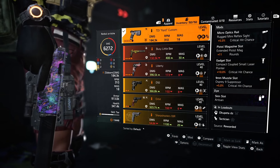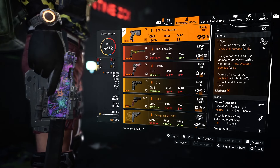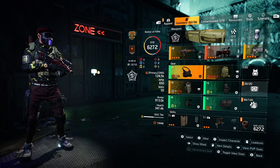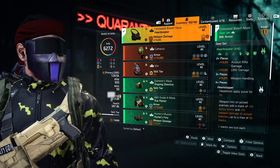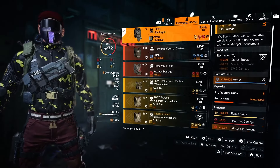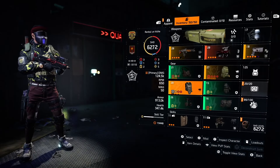I think it has the second best attachments as an exotic in the game right now. First of course is St. Elmo's, and second will be Capacitor — only held back by that small magazine size. If Capacitor had 60 bullets, I think it would be a really really strong meta weapon.